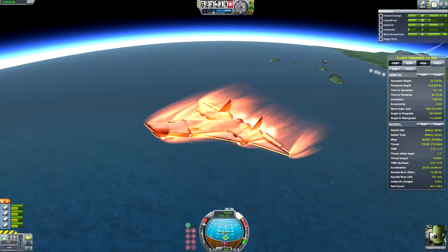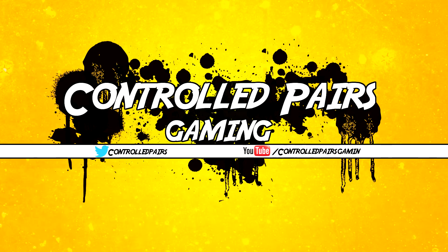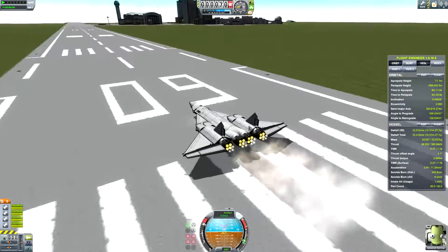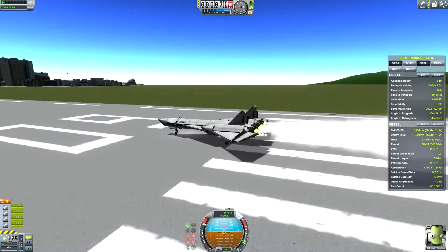In today's mission, we're taking this Mark II SSTO drone up to the space station to support a crew rotation. I am Controlled Pairs, this is Controlled Pairs Gaming, and it is so good to be back with the LKO Show.